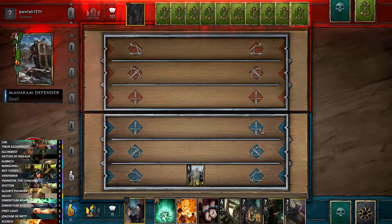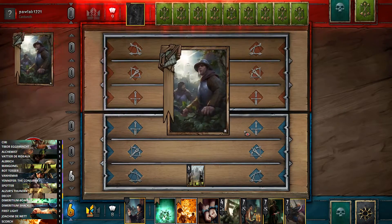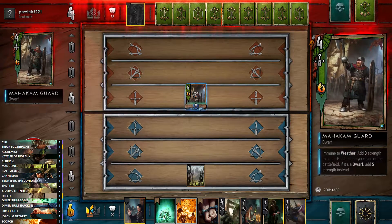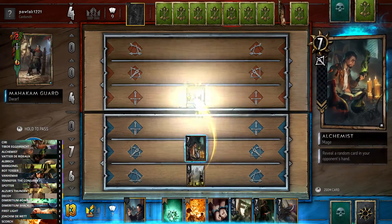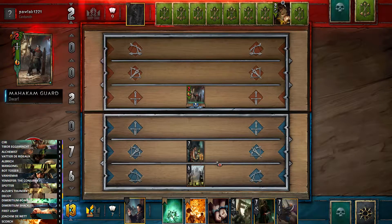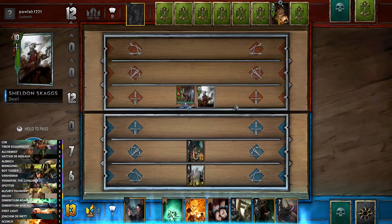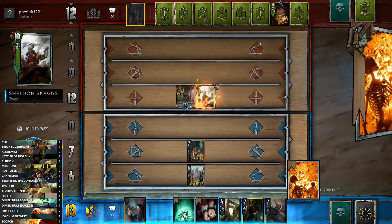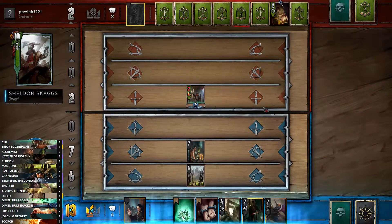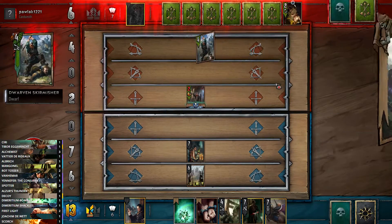We just kind of wait and see what she does. She's played First Light into a Rally and pulled out a Dwarf that adds strength to other Dwarfs, but she doesn't have any other Dwarfs, which isn't very useful. We'll play our Spotter and start revealing cards to see what she has in hand — she has a Hawker Healer. She's played Sheldon's Gags now, so we can afford to start doing a lot of damage. But we might just Scorch — we're removing her cards and keeping control of the board. A 10 value Scorch is pretty good.